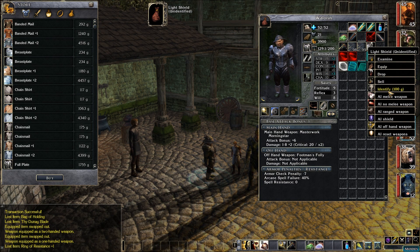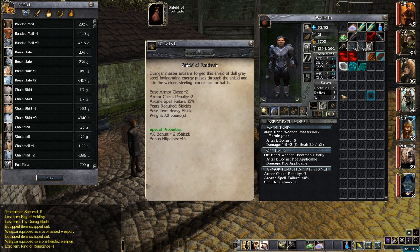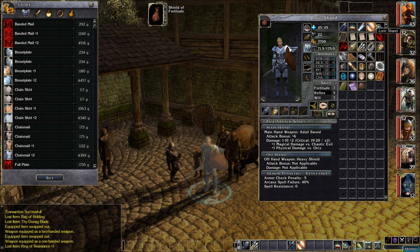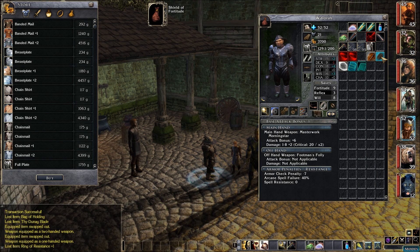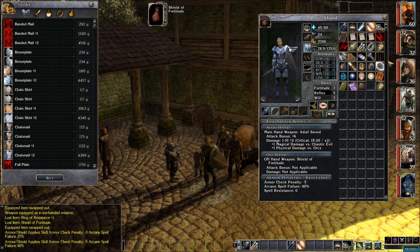We've got a couple of shields here. A light shield called Stout Ward — it's a light shield plus two versus bludgeoning and slashing. And a heavy shield called Shield of Fortitude — heavy shield plus two with bonus hit points. That's a nice shield right there. Who could benefit from that the most? Maybe we can give that to Loric to get his hit points up. It's going to raise his armor class to 24 and give him more hit points.